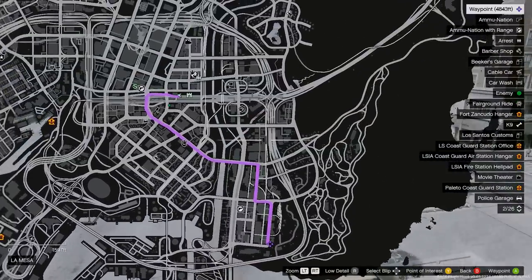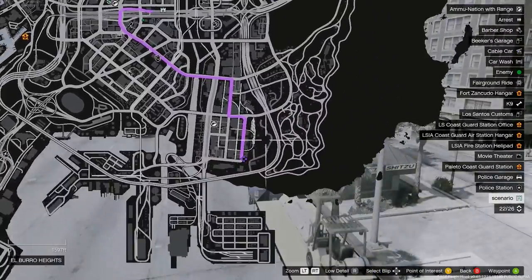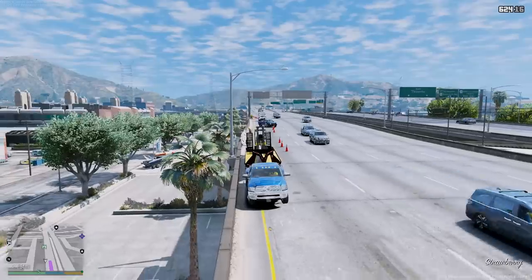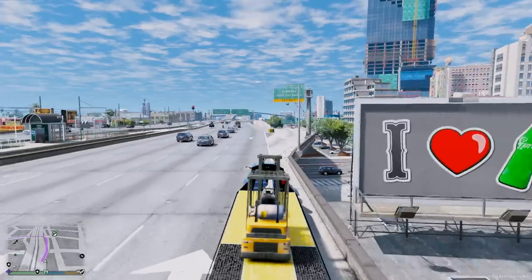The GPS wants us to take the streets — no, we're not going to take the streets. We'll get off the highway and get back on the highway. We'll take it all the way around just to avoid the red lights — it's so much easier that way. Alright, so back to the shop we go.